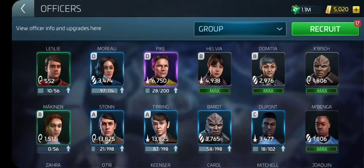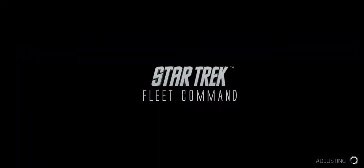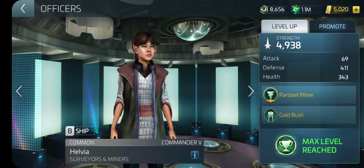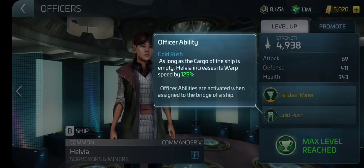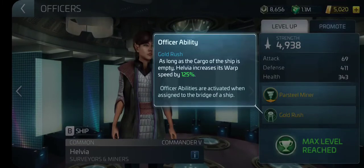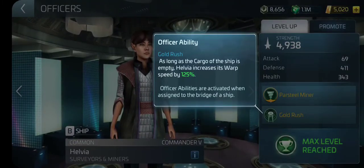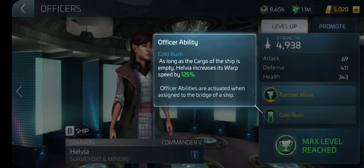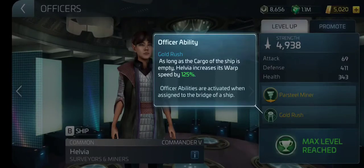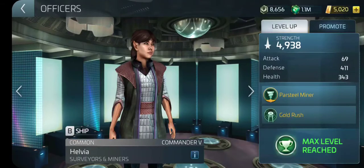If you want to make a runner out of one of your cargo ships — meaning you have miners on nodes and it's time to empty them but you don't want to lose that node — then you set up Helvia. Helvia will get your runner to the node fast, and that's where Gold Rush comes in. She's a parsteel miner so she'll help mine parsteel faster. As long as the ship is empty, she will get your ship there faster by 125% of your warp speed — so from your base to a node, she'll get you there pretty quick.